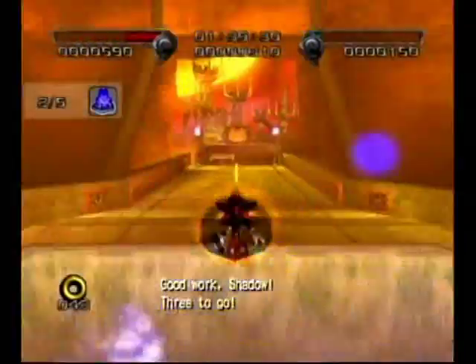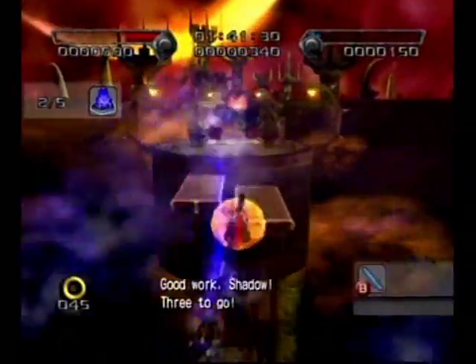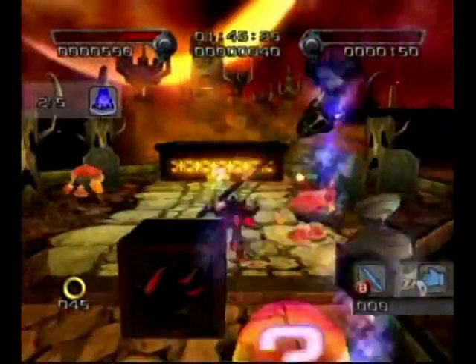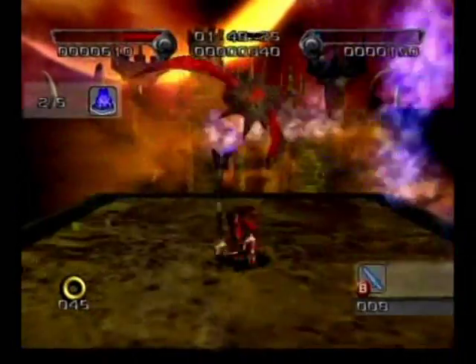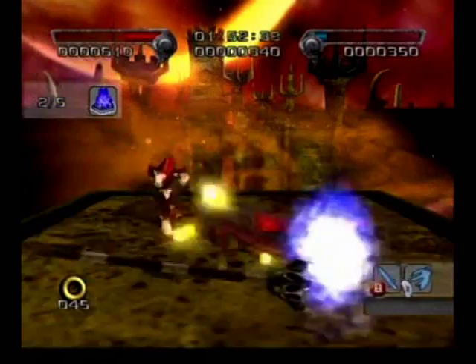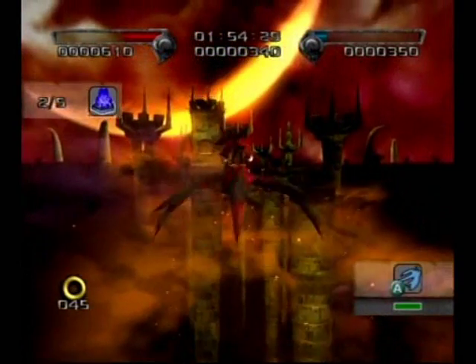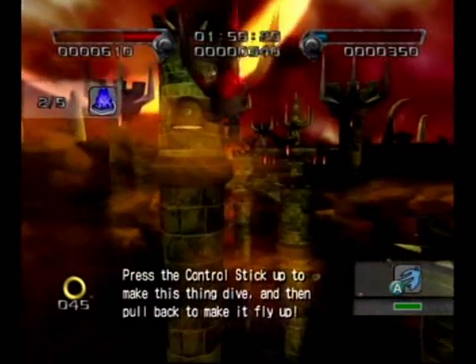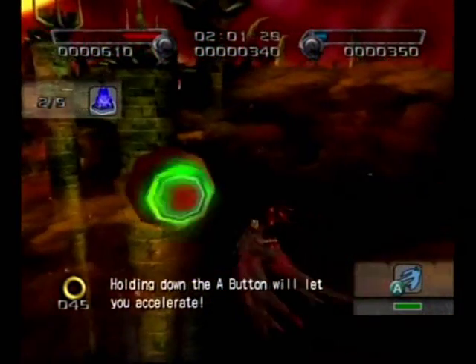Now we're doing the dark mission of Cryptic Castle. In order for Eggman to destroy the alien forces, or at least stop them somehow, we have to light these giant torches with these fire torches. It's an alright mission, I guess — at least the five lanterns are pretty big and hard to miss.